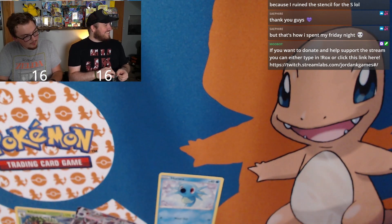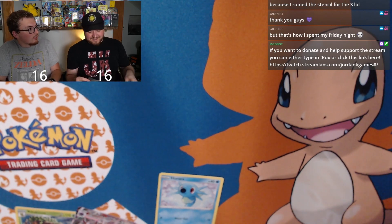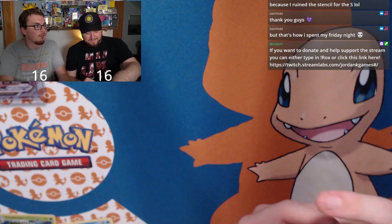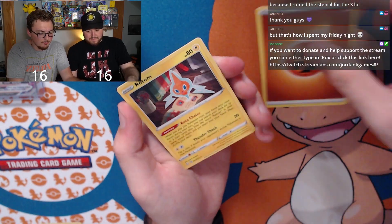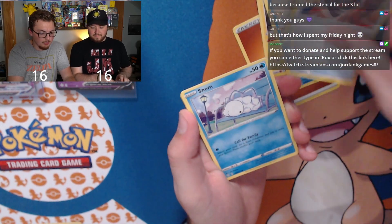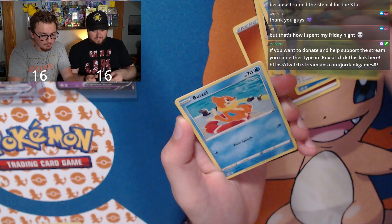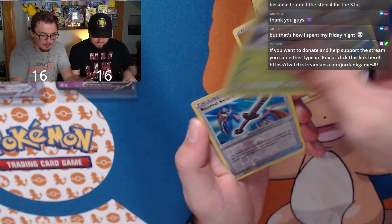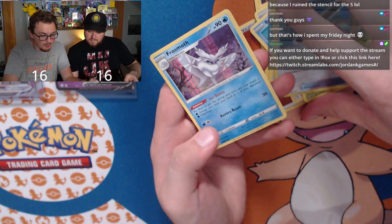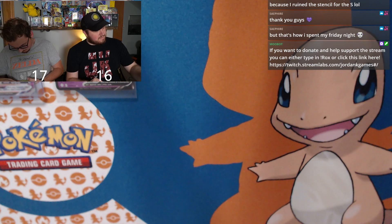I need to know if there's a full art Ball Guy card — I think there is, and it's actually pretty dope. Logan's second-to-last pack: Fighting energy, Rotom, Cramorant, Rusted Shield, Snom on a bench, Cufant, Grookey, Buizel, Yanma, reverse holo Rusted Sword, and holo Frostmoth — two points. Logan takes the lead, seventeen to sixteen.